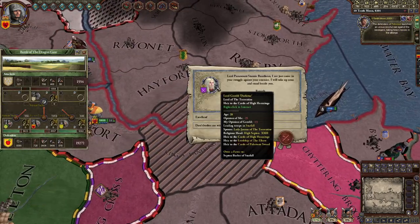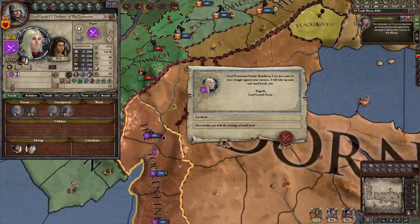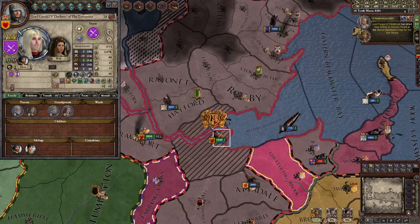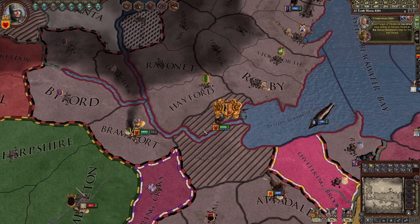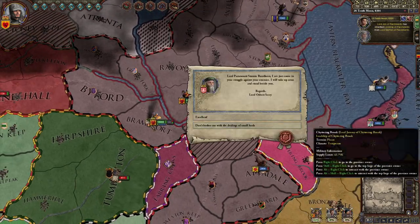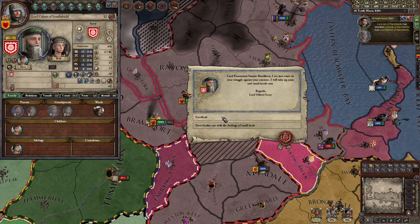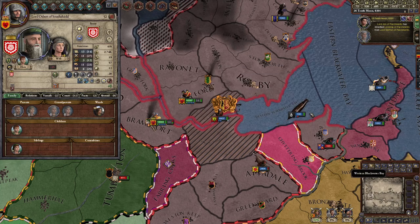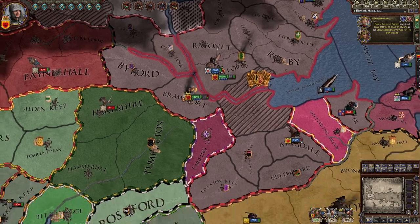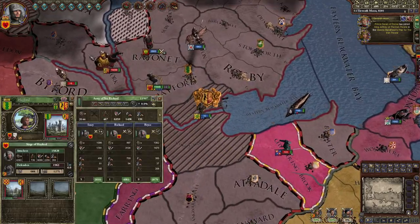Some guy is heading to the capital — it's okay, it's my allies. House Dayne all the way from the south is coming to support me — thank you! Battle of the Dragon Gate — how beautiful. We're at 62% war score; we gotta keep winning battles and sieges. Thank you for joining me — this guy is a tiny island, I don't really care, but as a king they should know that I do care.